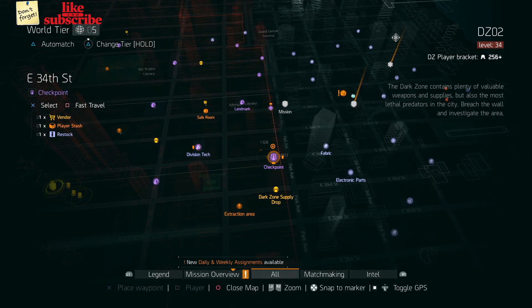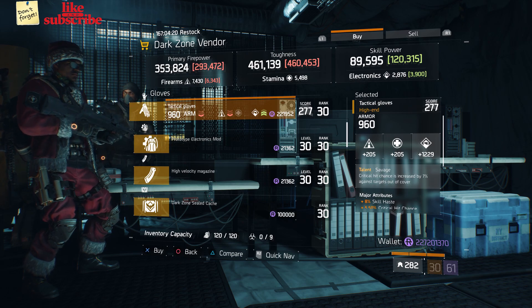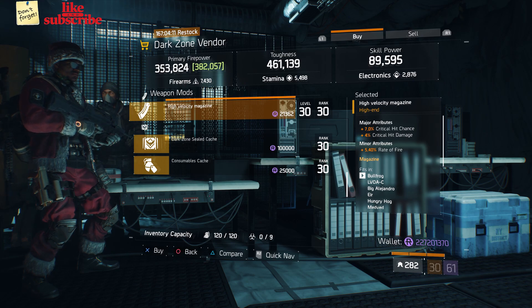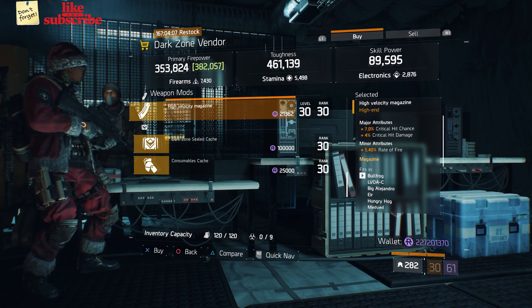For our next gear items, you want to head over to East 34th Street Checkpoint. Here the Dark Zone Vendor has some Tactical Gloves with Talent Savage. Also here we got a High Velocity Magazine with 7% Critical Chance, 4% Critical Damage, and 5.40% Rate of Fire.